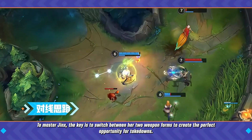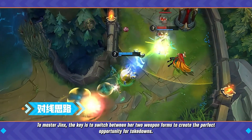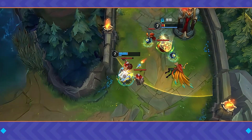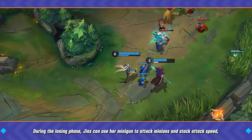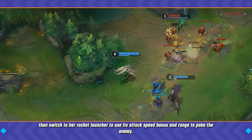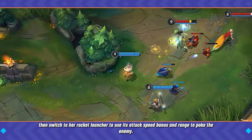To master Jinx, the key is to switch between her two weapon forms to create the perfect opportunity for takedowns. During the laning phase, Jinx can use her minigun to attack minions and stack attack speed, then switch to her rocket launcher to use its attack speed bonus and range to poke the enemy.